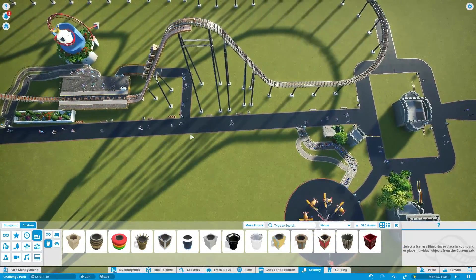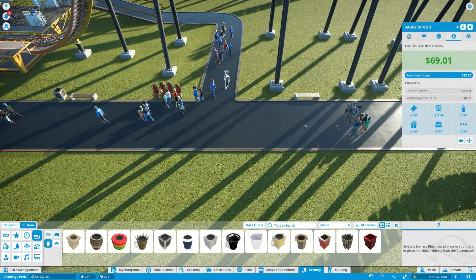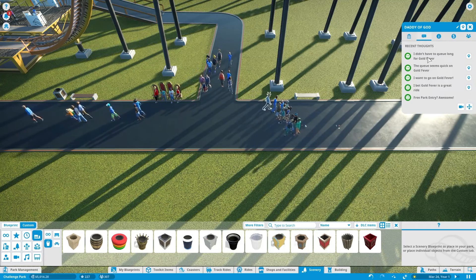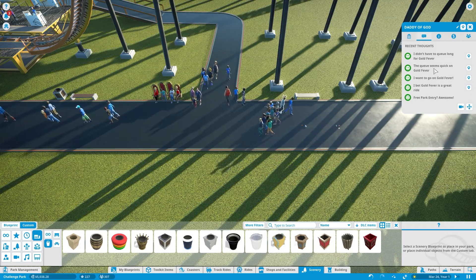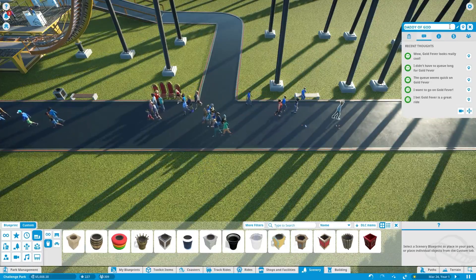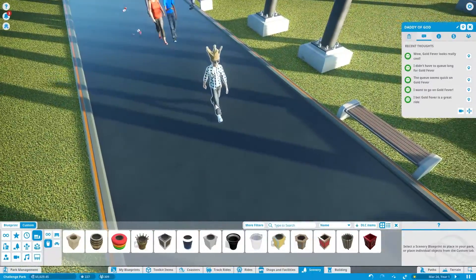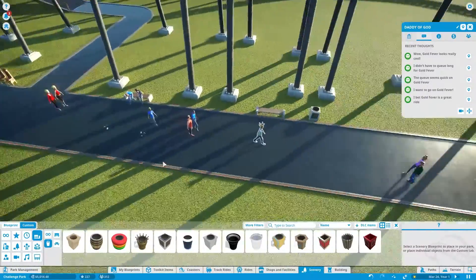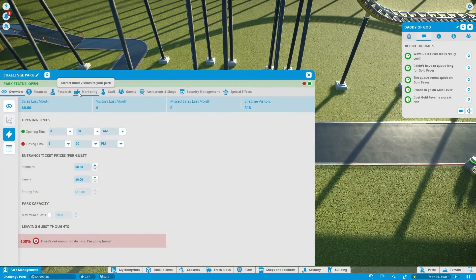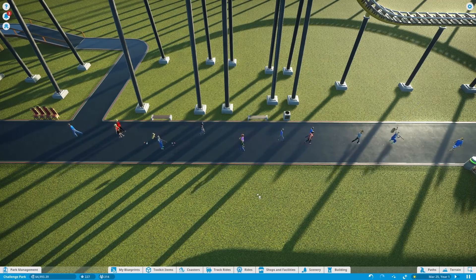We'll continue adding more in the park. Here's our first set of people coming off the roller coaster. The queue was quick so he's pretty happy. Some of the names are actual character names — this is probably an actual person that has Planet Coaster. We better get custodians — there's garbage on the ground. Let's get a couple of those guys to start.